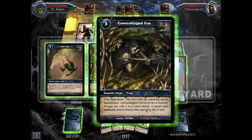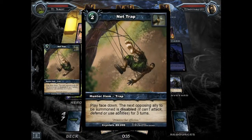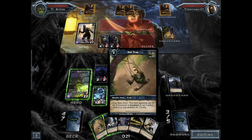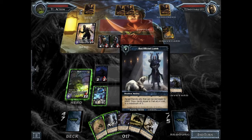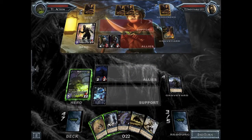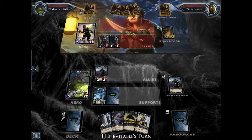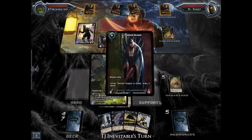I probably should have gone ahead and used Sacrificial Lamb on my Trapper to draw more cards. Because I knew that Trapper was going to be killed anyway, it actually would have probably been worth it to just use Sacrificial Lamb. I think that using the ability of Spirit Shuriken to try and deal damage to Dahlia Black Rose was probably a mistake, because it puts me in a bad position when it comes down to using my hero ability.